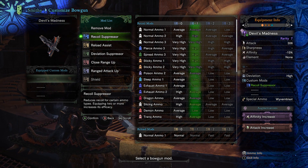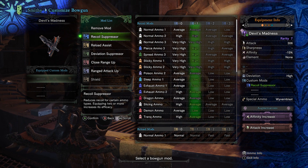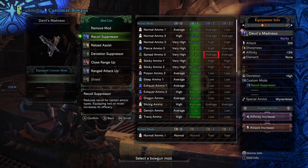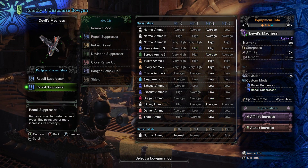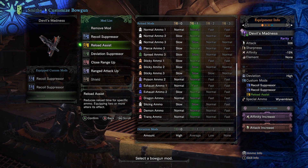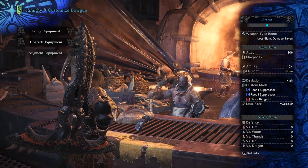For this video, I will use exclusively the Devil's Madness, or Devil Joe, light bowgun, since it's the best light bowgun for this trick due to its insanely high raw and its ability to shoot spread threes. According to the recoil table, the lowest we can take spread threes is to average speed with two recoil mods, and the lowest reload speed for spread threes requires two reload mods. Since we only have three custom mods and it would take four to improve both, we sacrifice the reload and go two recoils and one closeup. But what if we actually didn't need to sacrifice anything?